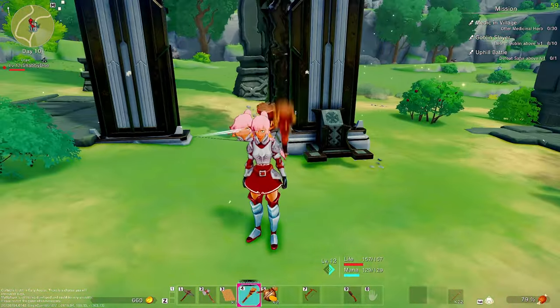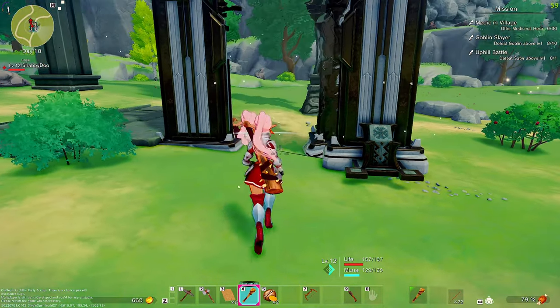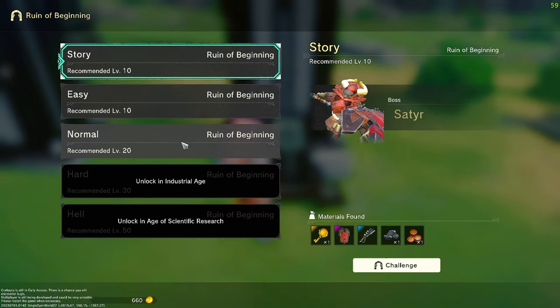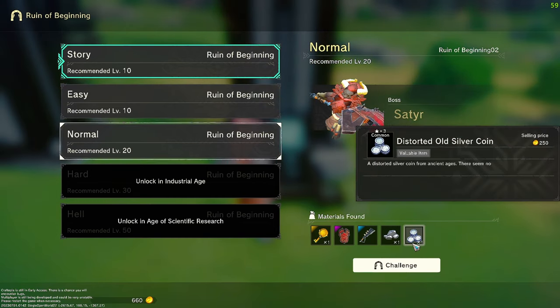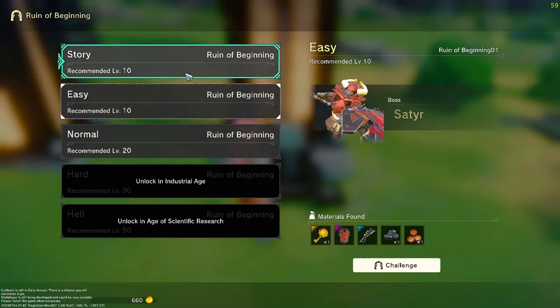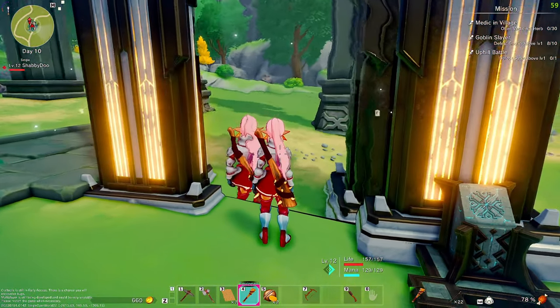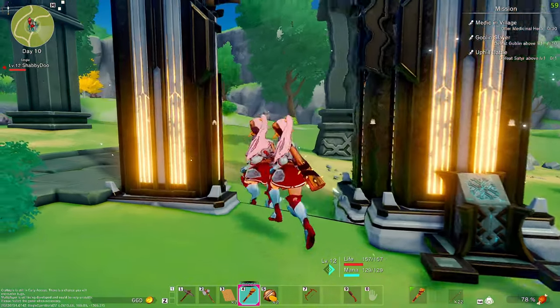I'll just do it with the club since I don't have a lot of arrows. There's a normal boss mode that'll give me silver potentially. It seems story mode and this mode have the same difficulty, so we'll just do the challenge - might as well go through again.